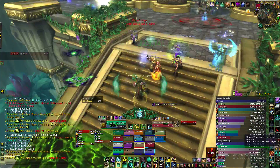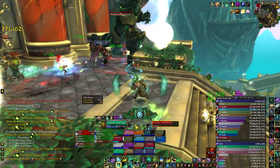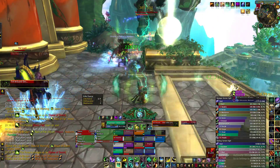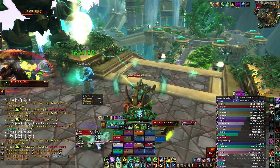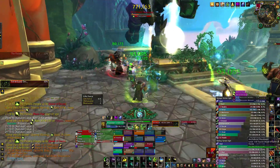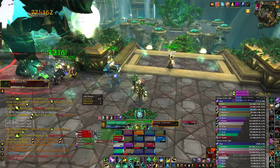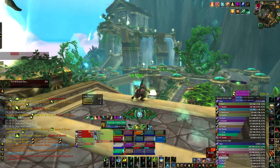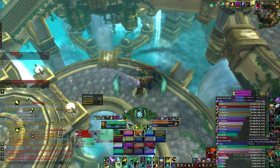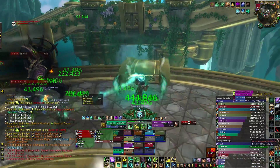We're getting an add downstairs but we're taking this one upstairs first to help kill it fast, so we can get to the other location faster. We've got Thunderfocus Tea up so we're putting some more hots on people, then using Essence Font again since we're leaving soon. A lot of people are dipping low, so I'm actually going to go downstairs because there's some stuff down there that needs attention.